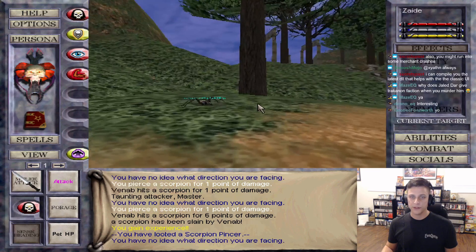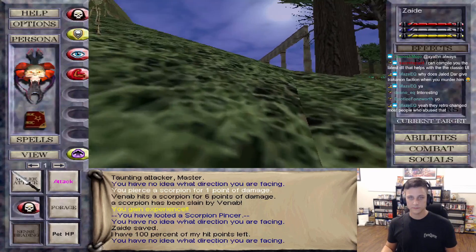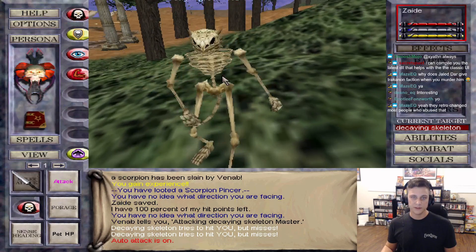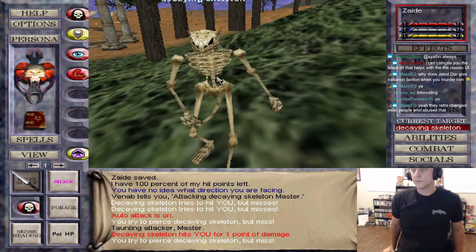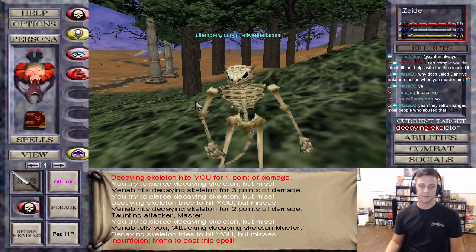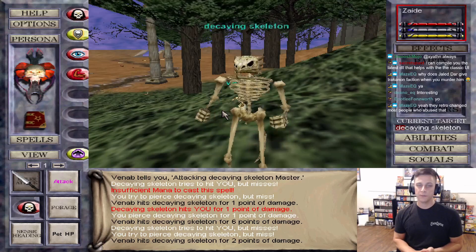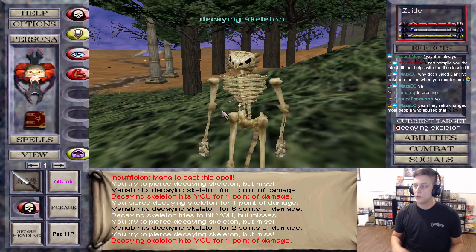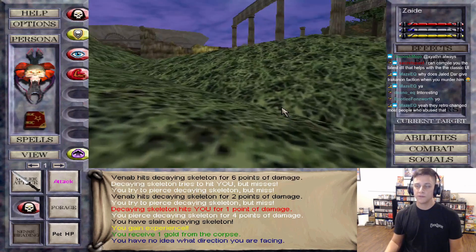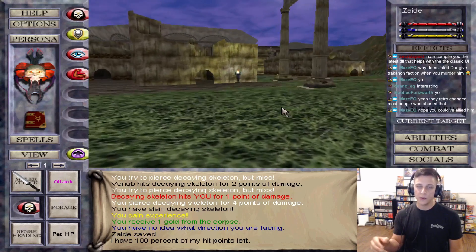All right, let's go turn these bad boys in. So close to level four - get him, kill this decaying skeleton. I always assume that even if you max out Trakanon faction, he probably maxes out at KOS. Like if you've done the OT hammer farm and get max ally with Venerable Sathir, the first four guards will con ally to you, but once you go past that they're all KOS including VS himself.